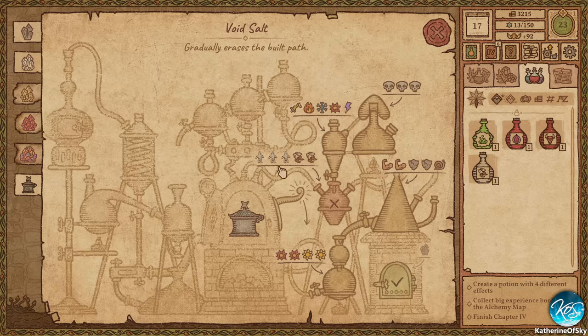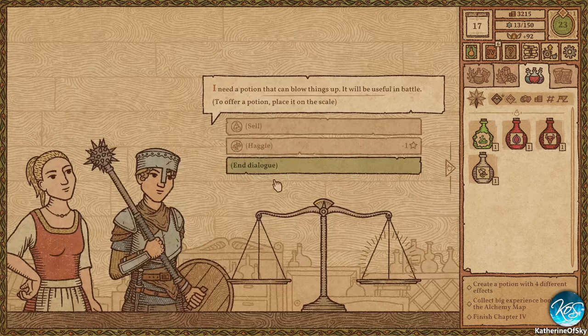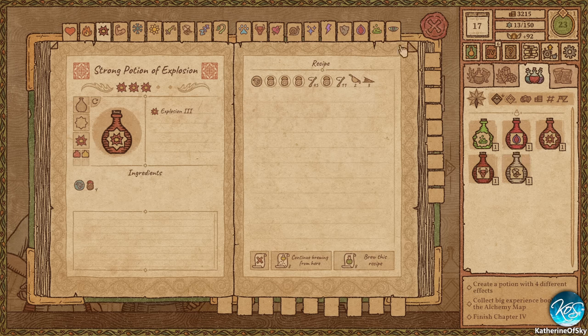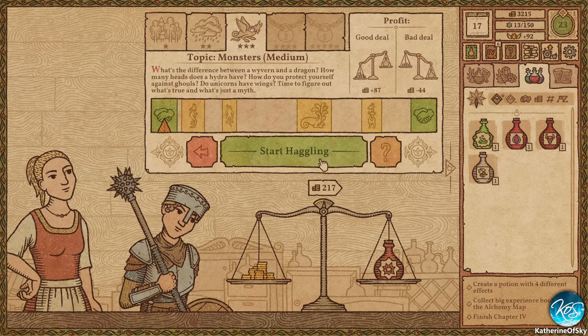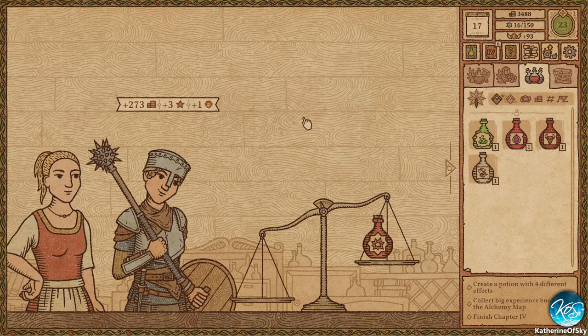I don't have the invisibility potion, and I don't have these death things either. This is gonna be weird to get these. So: explosion, explosion, light, light. We could probably get that one. Blow things up — alright, let's see if we can blow things up for you. That sounds very useful.